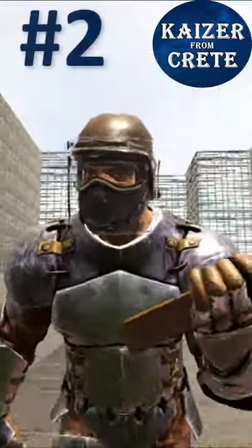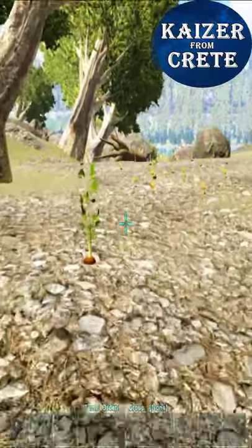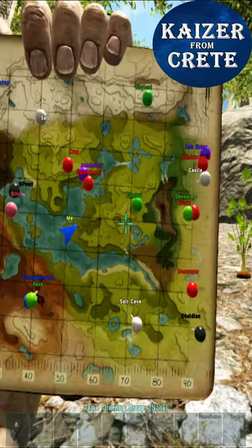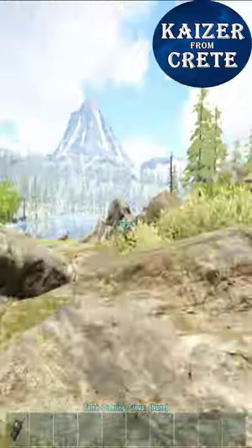Hey, welcome to ARK Short Guides — this is the second one. I call this the easiest and most useful first tame: you can tame your first dino with literally nothing, you don't even need a pickaxe. Like crystal wyverns, come to this spot on Valguero and pick some rock carrots — get like 50 carrots.